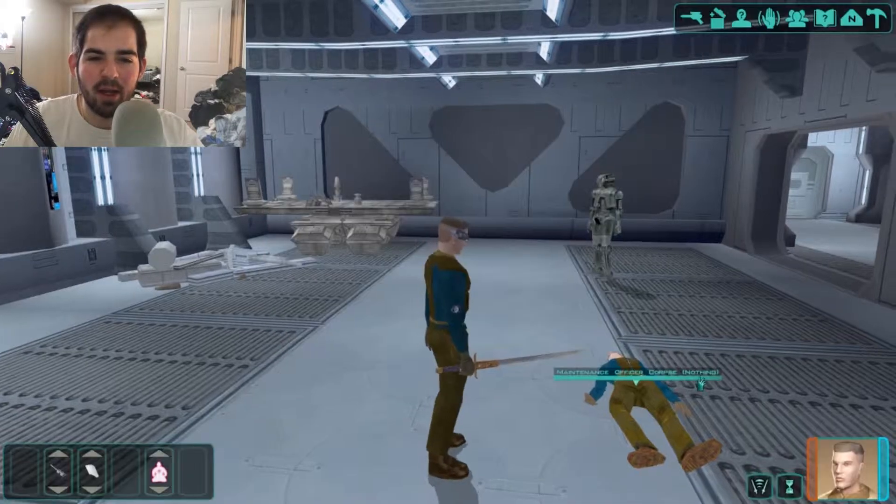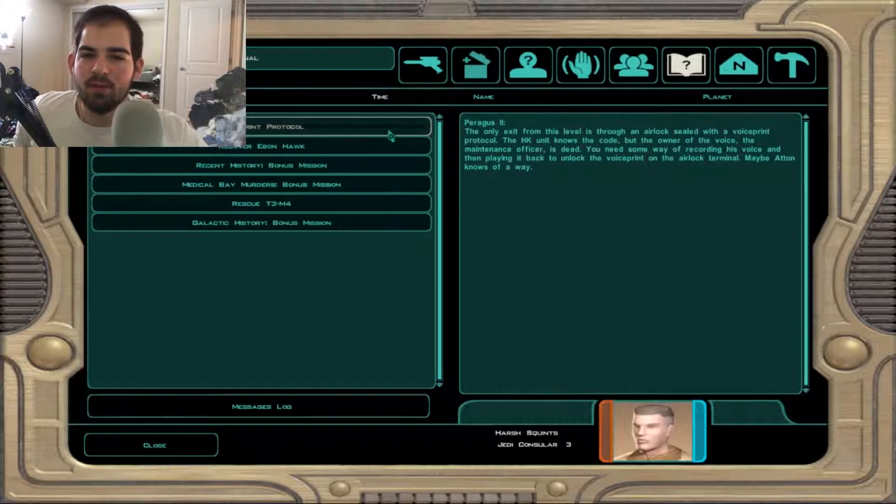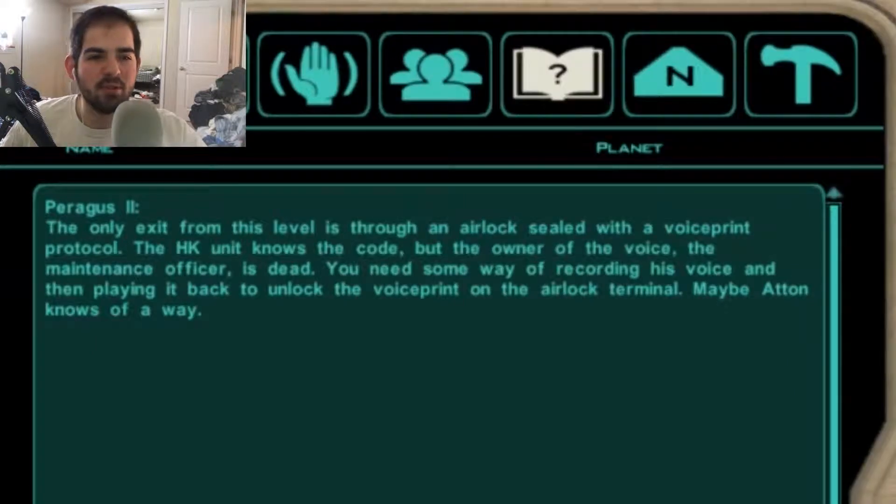He's got credits and a med pack. If we check our notes: voice print protocol. The only exit from this level is through an airlock sealed with a voice print protocol. The HK unit knows the code, but the owner of the voice — the maintenance officer — is dead. You need some way of recording his voice and playing it back to unlock the voice print on the airlock terminal.